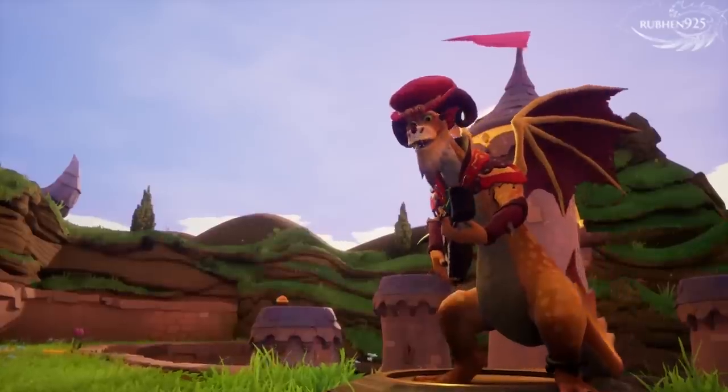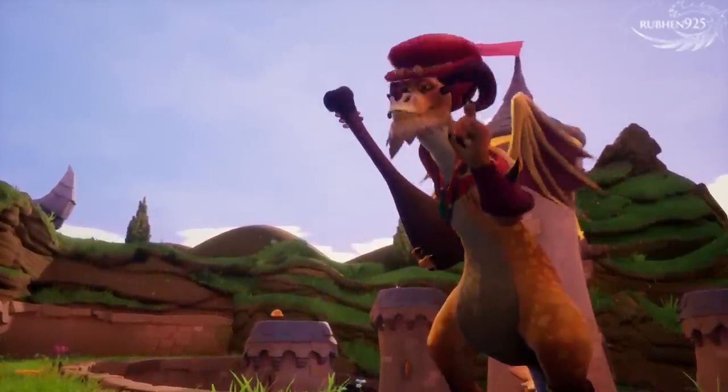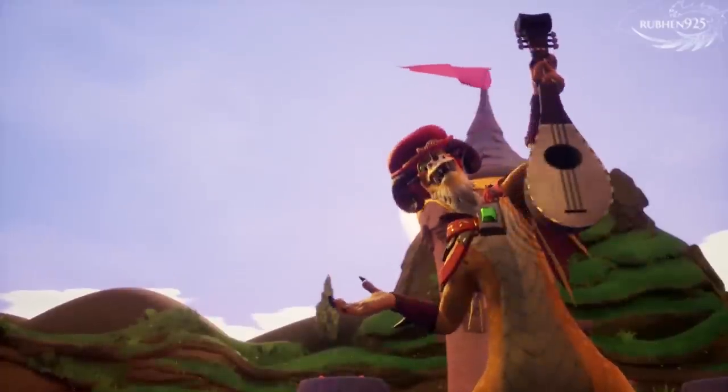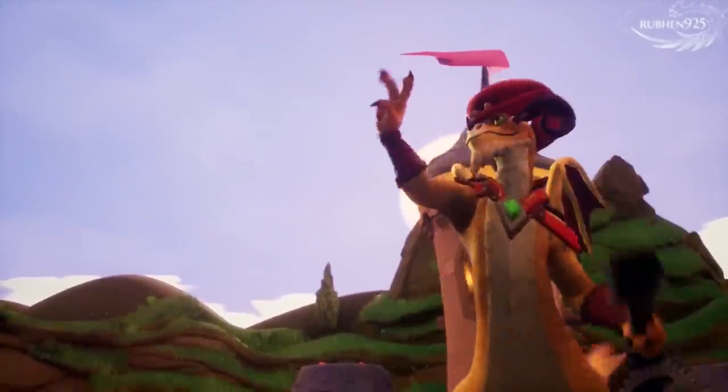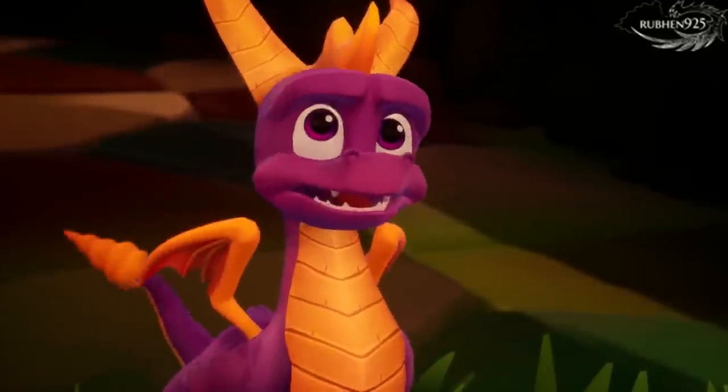Hey, Spyro. Press the jump button twice to glide. And don't be afraid. Afraid? Of what? Falling from high mountain peaks? Plummeting into prehistoric glaciers? Oh, that.